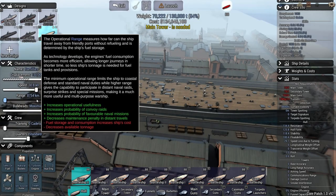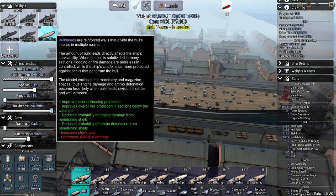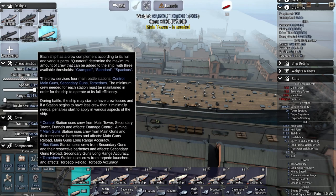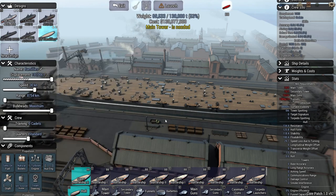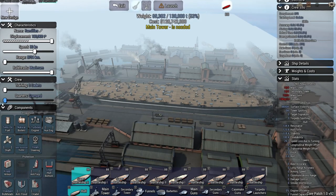Might as well do this ridiculous one at 130,000 tons. Range is only in the campaign and I'm still trying to work that out myself. Speed - let's just do 30 knots, that should be alright. Bulkheads - we'll keep that maximum for more durability. We'll keep quarters standard because I'm a generous person when designing ships. It doesn't really matter - you could drop that all the way down, but it doesn't seem to have that much weight anyway.